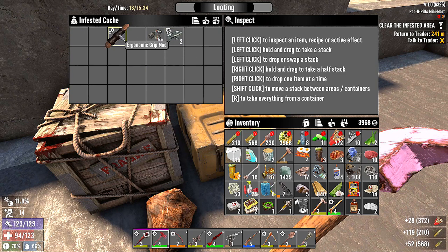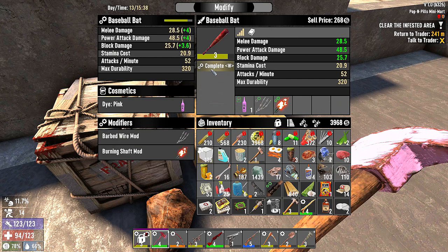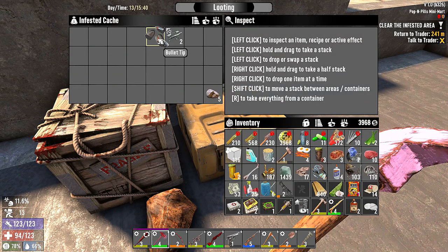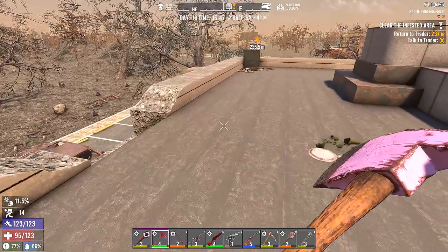We got bullet tips, rifle parts, and an ergonomic grip mod which we could put on our axe. Let's do that real quick. Oh wait, do we have one on our — level three. Ergonomic grip mod there. Bullet tips — I'll leave those but take the rifle parts because we're at a level five pipe rifle. Rocks, you're gonna have to stay as much as I need you. Let's head back to Jen.